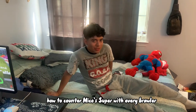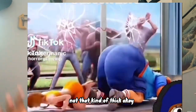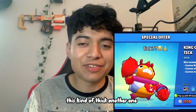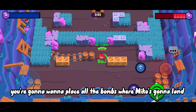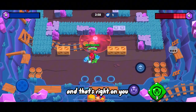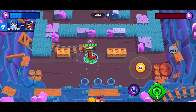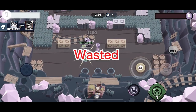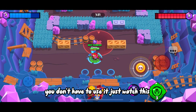How to counter Mikko's super with every brawler? For the first brawler we're gonna be using Tick — this kind of Tick. So for Tick, you're gonna wanna place all the bombs where Mikko's gonna land, and that's right on you. Even if you have Tick's super, you don't have to use it. Just watch this.